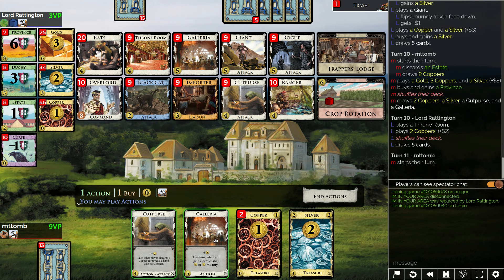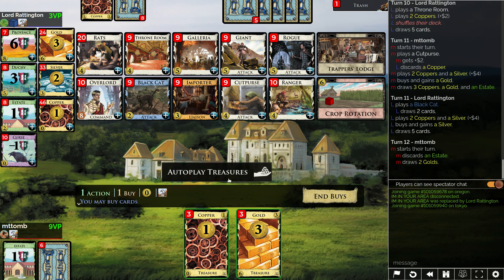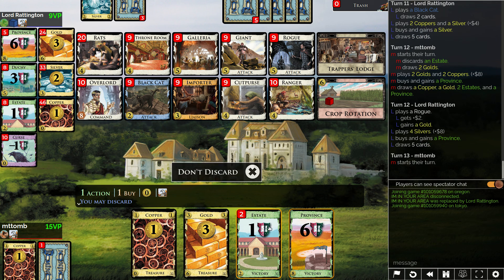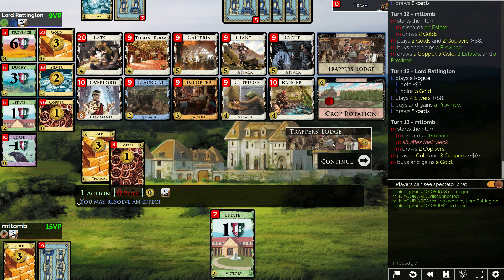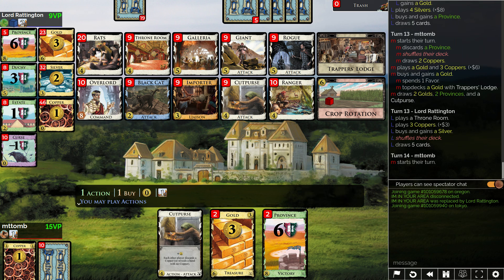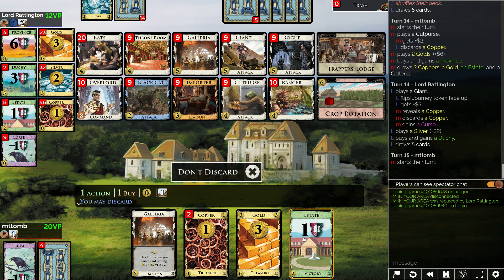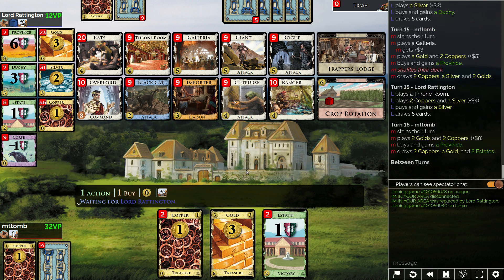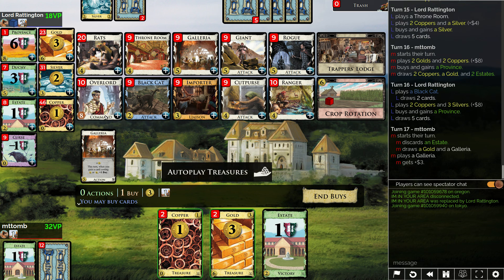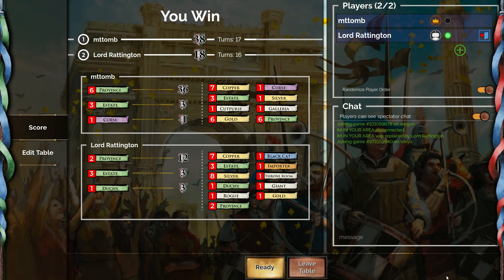Don't get hit by black cat — cool. Let's just attack again, keep colliding. This should be another province. No black cat — yeah, this is a good one to trigger. I still get a gold, so that's decent. I should start top-decking these now. Oh, I got hit by giant. I think I have one more gold down there — it's another province. And that's game. Thanks for watching!